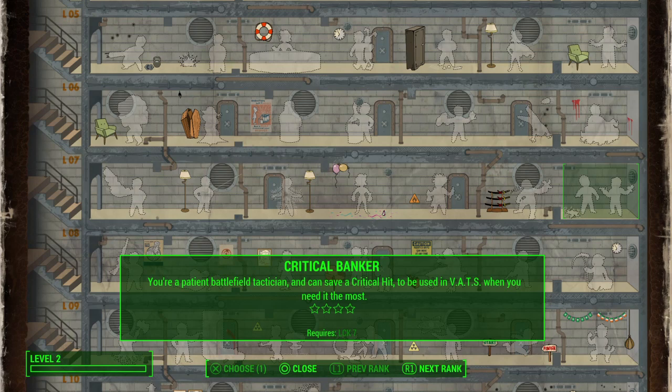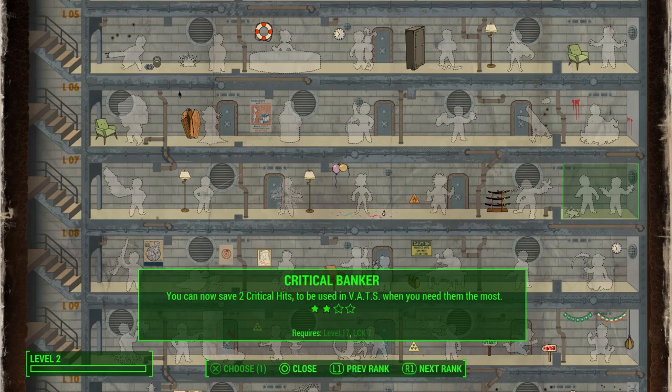Critical Banker allows you to do more criticals when they're really needed. Normally you can only bank one critical hit — your critical meter fills and you use it, then you have to wait for it to fill again. With Critical Banker, you can make your critical meter fill two, three, four, or five times.